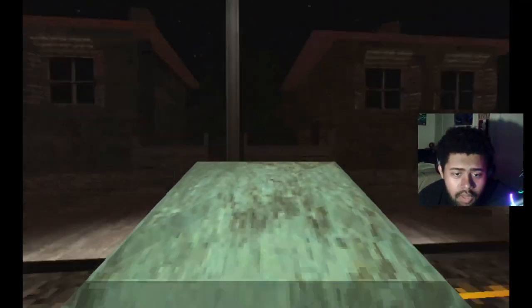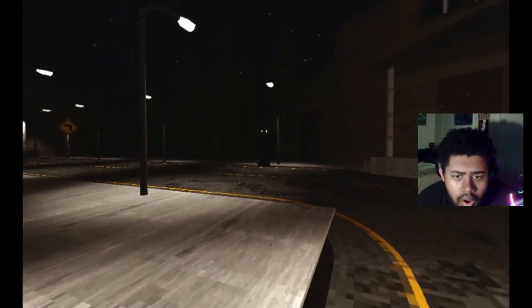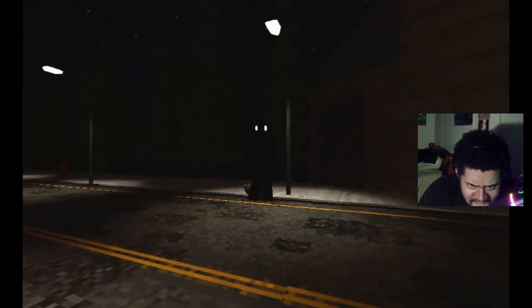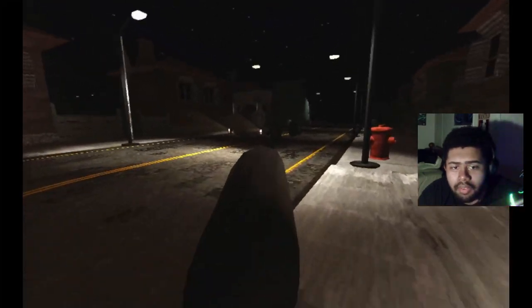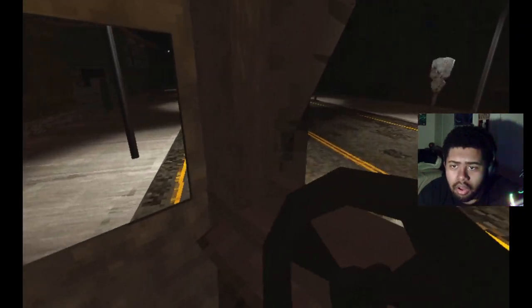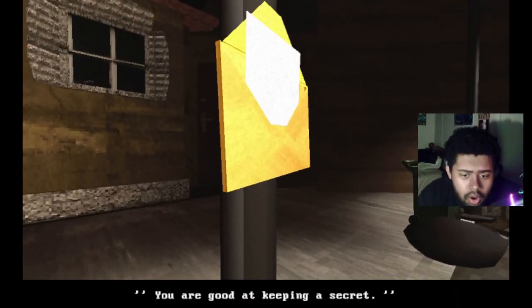We'll leave this on the side. That's just a tree in there. He's not gonna disappear — hello sir. I'm scared to walk up on him, but let's do it for the sake of the video. What is bro supposed to be — an Enderman from Minecraft? Give me this bag. Put it in the back of the truck, press it, bam. Get me back in there. Now it's gone. We got another note: 'You are good at keeping a secret.'